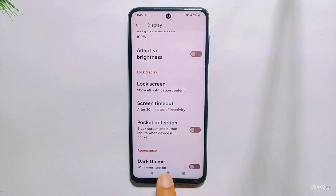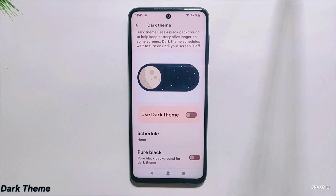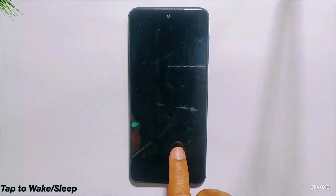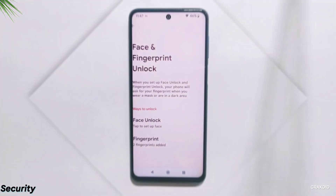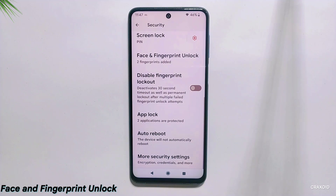From display settings, you can enable the dark theme option where you will also get a pure black custom theme. Scrolling down, you will get tap to wake and tap to sleep options, both working properly without any error — in the previous build, some users were facing problems with this. From security settings, you can enable both face and fingerprint options.